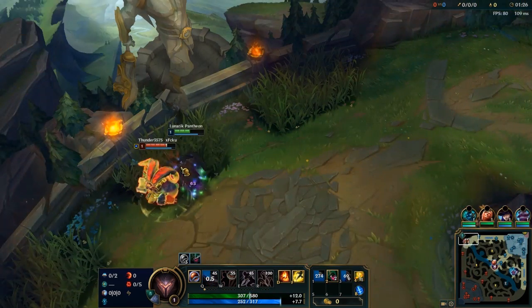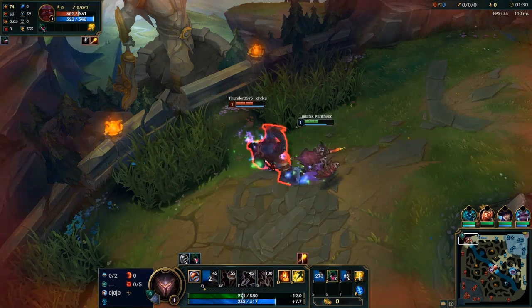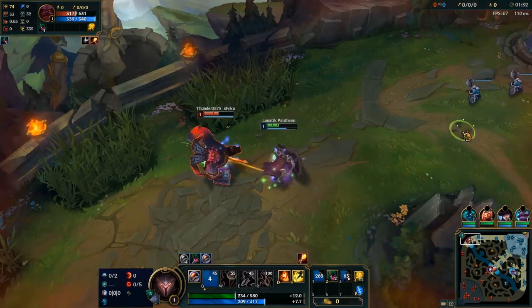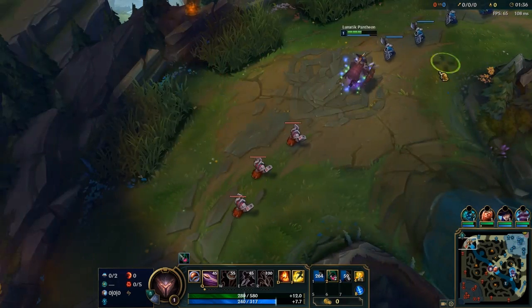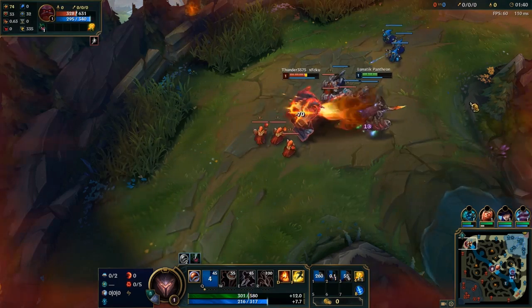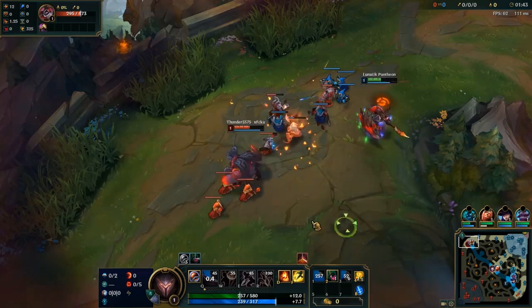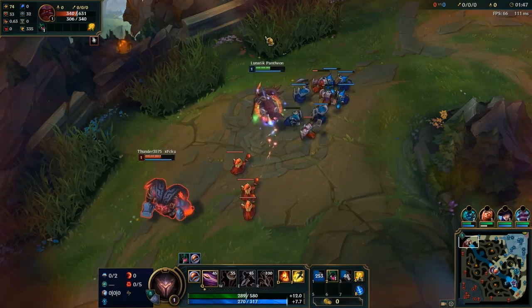Taking this into account, as a Pantheon player, you want to avoid getting hit by his Q, W, E combo. In general, you want to avoid the last tick of his W hitting you. If it does, make sure you have your Aegis of Protection up to block the brittle auto. With the changes to how single-target skills work and how it grabs minion aggro, you also want to Q him and then walk away or into a bush to avoid the minion damage.